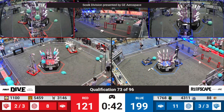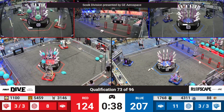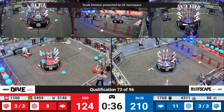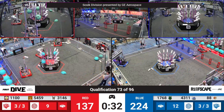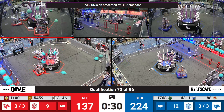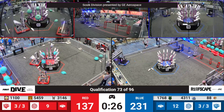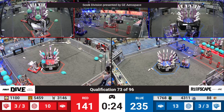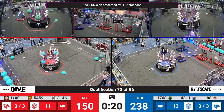Blue Alliance has the Coral ranking point engaged. Red Alliance looking for one more level in order to do it themselves — there they go, they got it here as Blue Alliance surpasses the 200 mark, now up to 224 with 30 seconds left in play. Blue Alliance playing for match points, now Red is as well, and Swamp Currents make their way to midfield as we reach our final period of play.